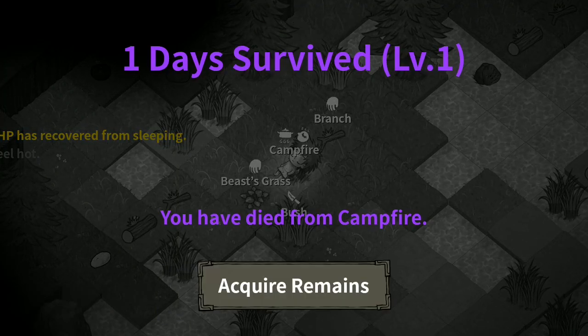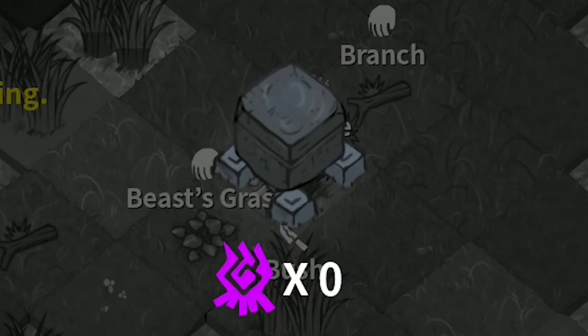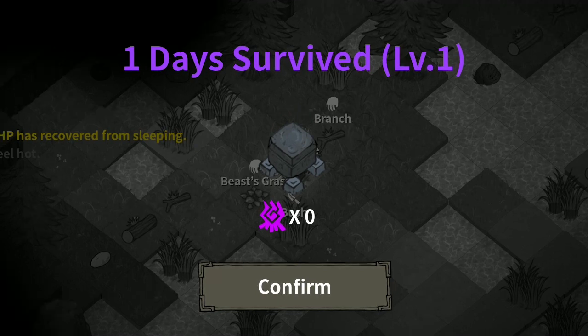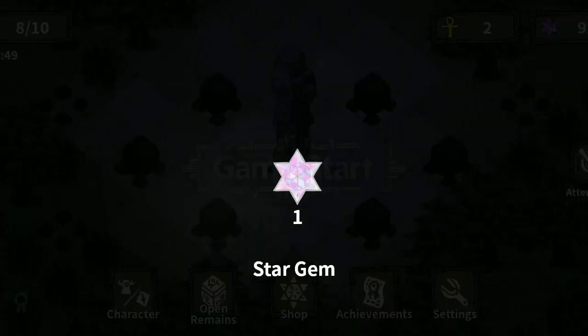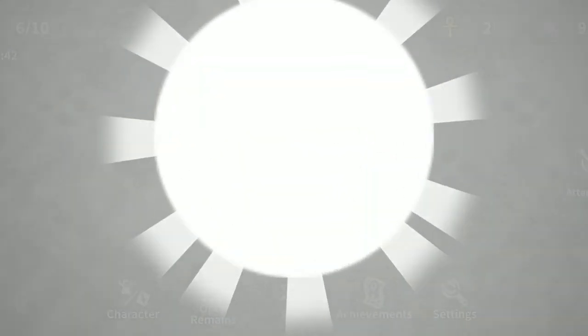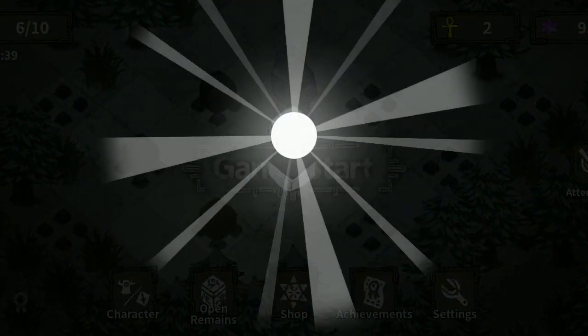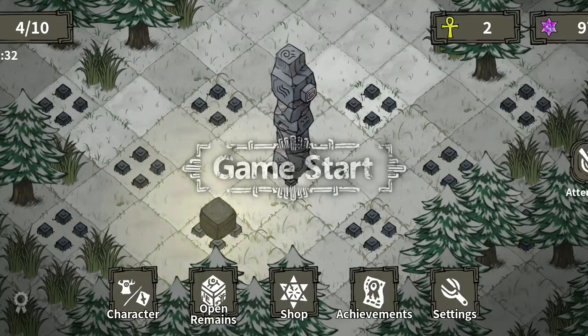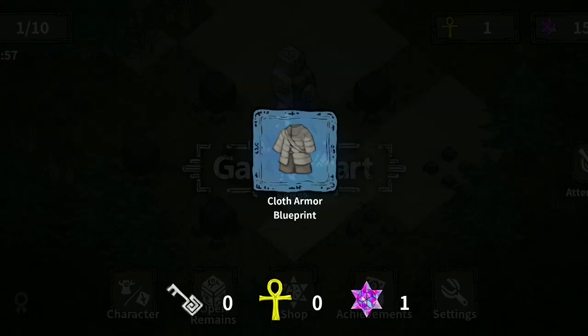When you die, a remain box will pop up showing you what type of remains you got. There are different types of remains, shown by color. You're mostly gonna get the lowest type of remains, which is the gray one. If you open a gray remains, you will inevitably get at least one star gem. If you're lucky, you can also get two star gems plus blueprints, totems, and many more — with only a gray remains, the lowest one. The lowest type of remains can get you some powerful things like totems to upgrade and use in your world. Look at how many totems I got just from using this trick, and here are some of the cool or rare totems and blueprints that I got.